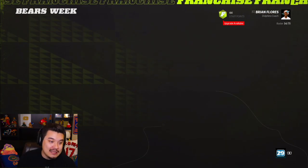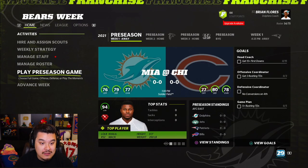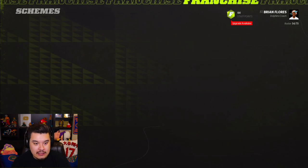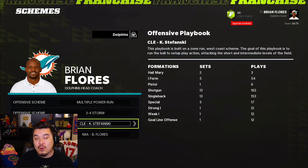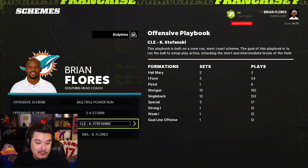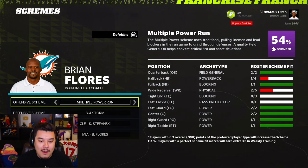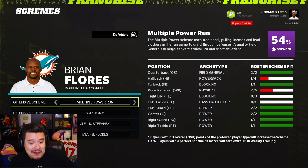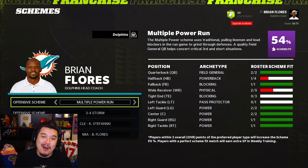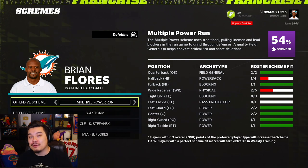This might be tough. We got 12 overall Robert Hunt starting out at running back. He does have star development, so maybe he'll go up fast enough. But 6'5", 323-pound running back — we'll see how he develops. He's 25, so we got a decent amount of time. I also changed the scheme to multiple power run and switched the playbook to Cleveland, which makes sense for rushing numbers.